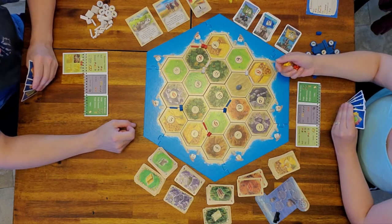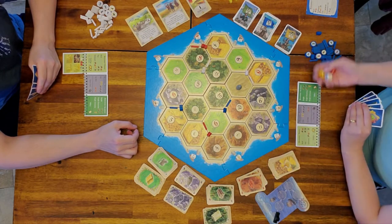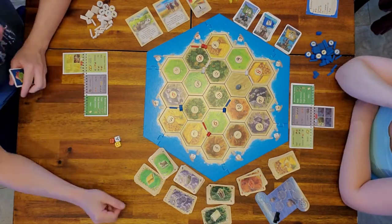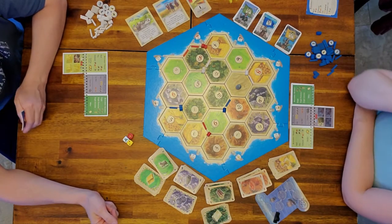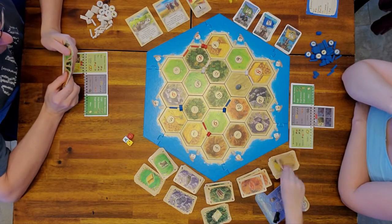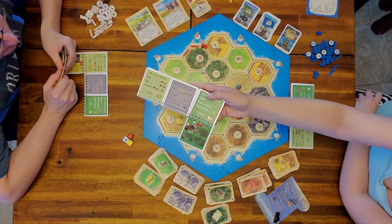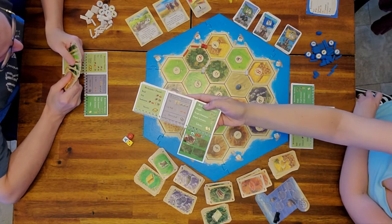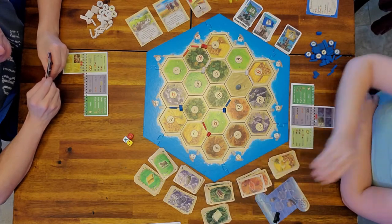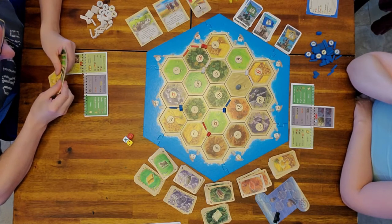We're going to speed up play here until something different happens, since most people watching this know how to play regular Catan. We've unpaused because Dad just rolled a green castle and the red die is one. The kids on their last turn upgraded their city improvement, so they will get a green resource card or progress card. They keep that hidden and secret until they want to use it — they can only have five in their hand.